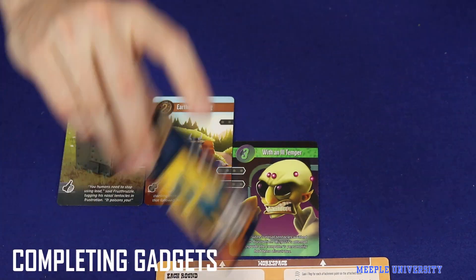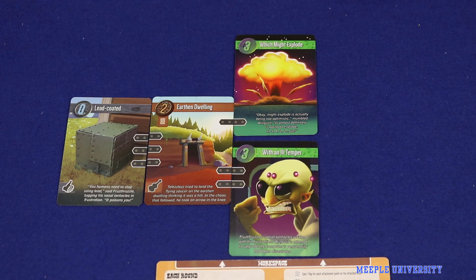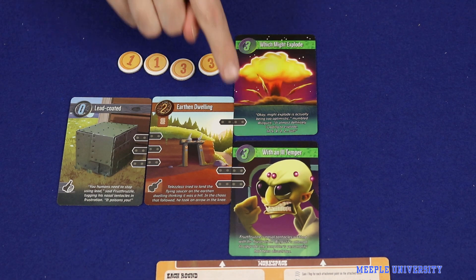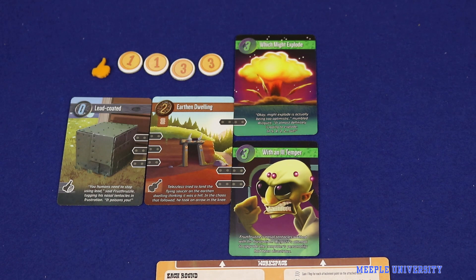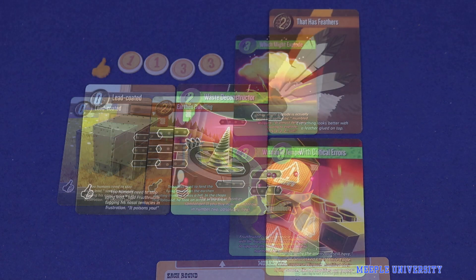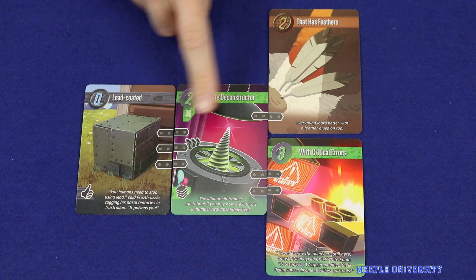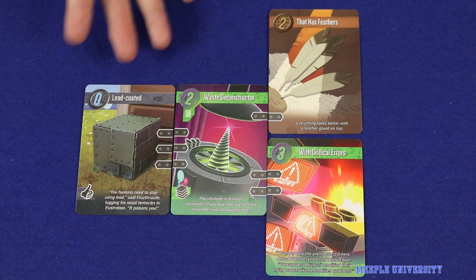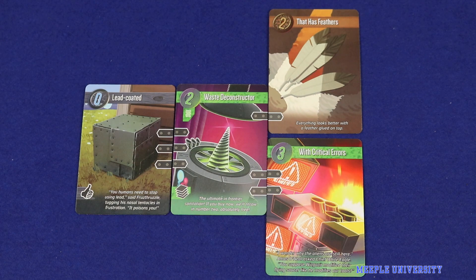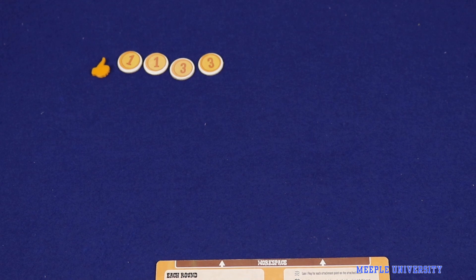If after you've played your card you have completed a gadget, immediately score that gadget. You will score reputation points equal to the numbers in the top corner of the cards and any tokens and bonuses associated with the icons in the bottom left corner. Whether or not the gadget makes any physical sense is irrelevant — all that matters is that you match up the attachment points. Make sure you always take the time to read out the amusing concoctions you've made and enjoy the theme of the game. Then discard all of these cards to the common discard pile.